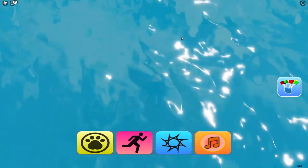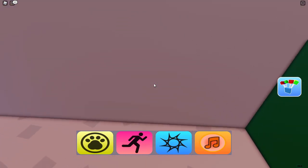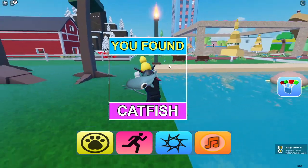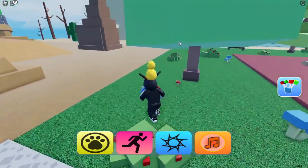Guys, I actually found this rare pet which is right over here in the water. Now we can just swim down — and there is actually where you have to go. It's here — and we found the catfish guys! The catfish, one of the hardest animals to find in this game. We just found it — isn't that awesome!